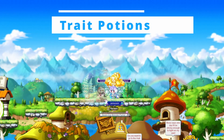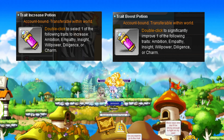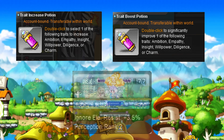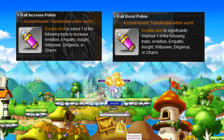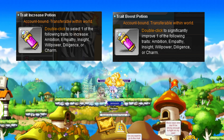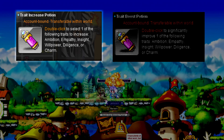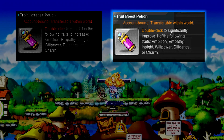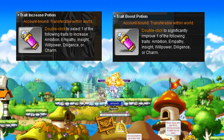Moving on from equipment, probably the easiest but limited way to get charm is via trait increase and trait boost potions. I want to caution you that other traits are much harder to level and provide greater benefits, like insight for ignore elemental resistance and empathy for buff duration. Personally, I would not utilize these potions to increase charm unless you are looking to unlock the pocket slot for the first time on your main. The trait increase potion grants about 3,700 XP in a trait of your choice, and the trait boost potion will grant about 11,000 XP — sufficient to reach level 30 from level 1.